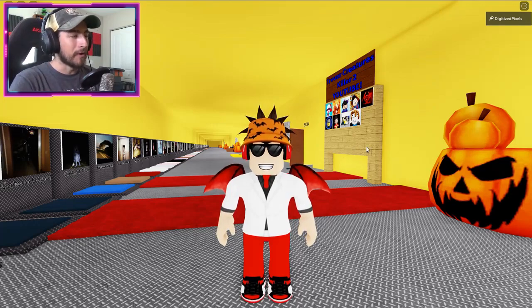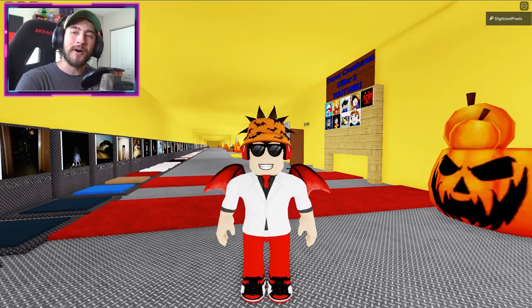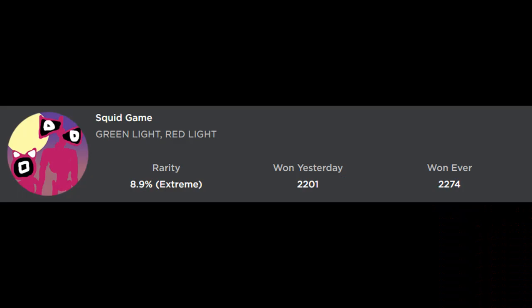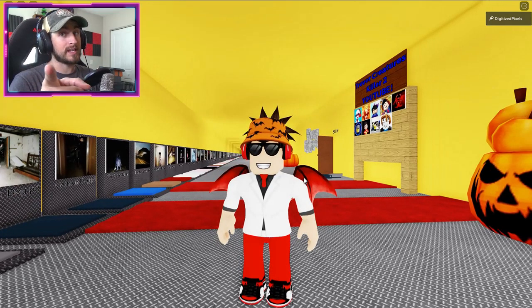Hello everybody and welcome back to another episode today on Roblox. My name is Digi and today I'm going to be showing you guys how to get the new badge called Squid Game. Green light, red light. Hopefully you stopped moving when I said red light.